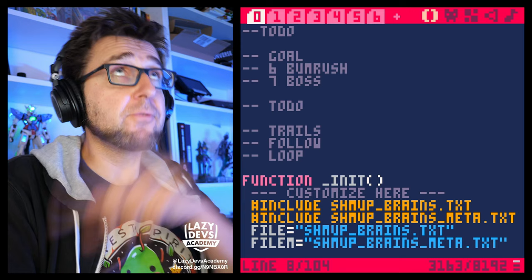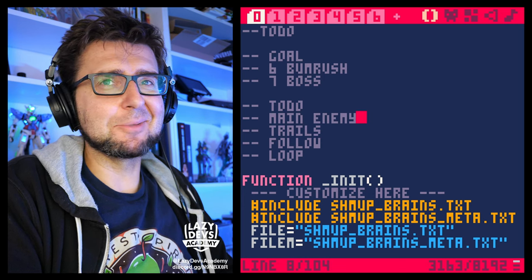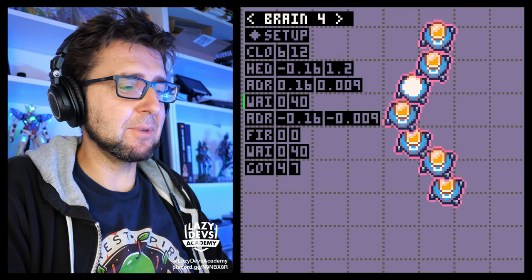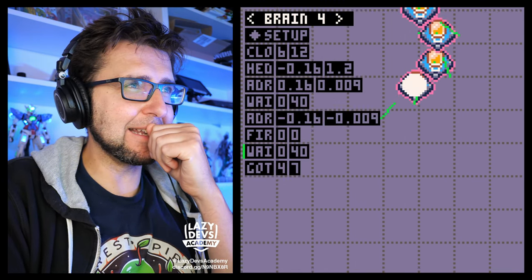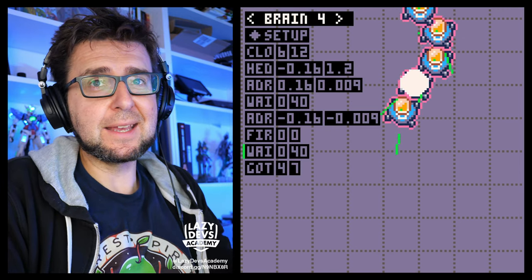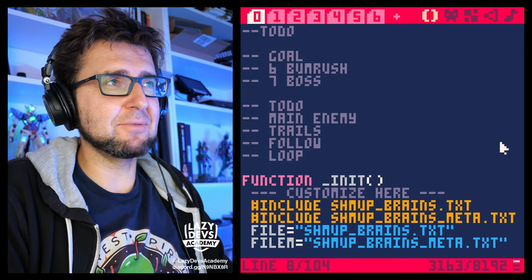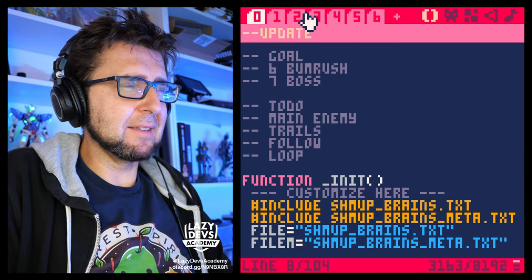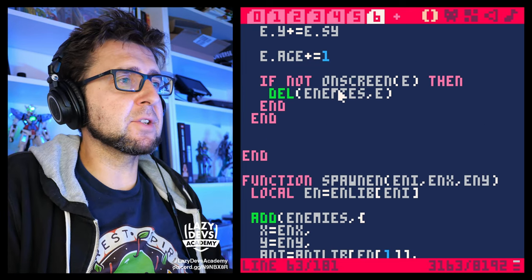Before we do trails, I actually want to do something else — the main enemy. You've seen the problem that happens when we do the clone command: suddenly each clone has its own overlay and I don't quite like that. There's a lot to parse. Really there's just one enemy we were spawning; the others are just clones. When we have a situation like this, it would be nice to save which is the main enemy.